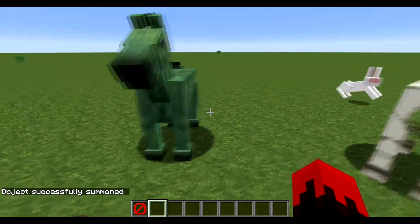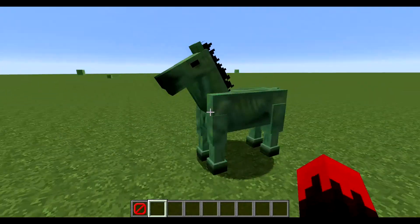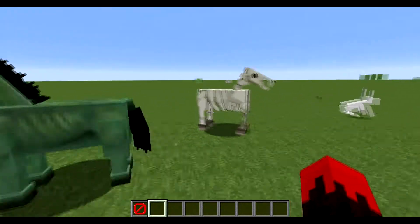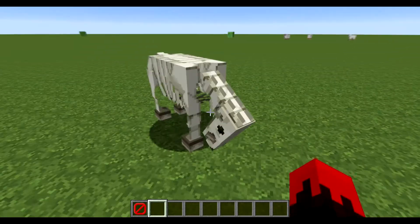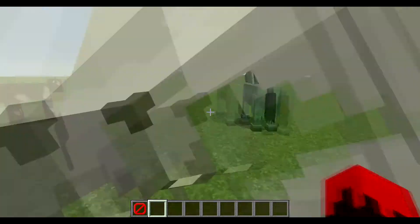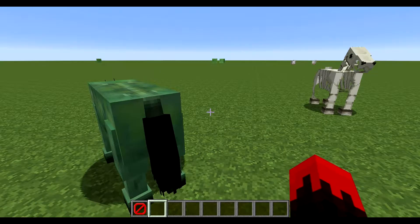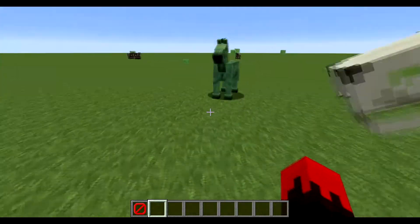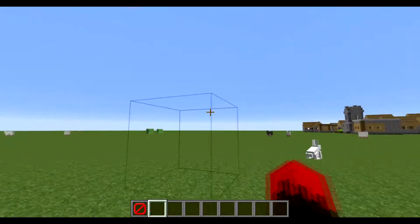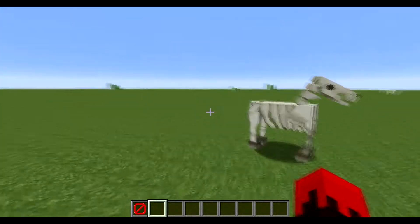The next two kind of got added in 1.6, but they didn't — like, they don't spawn naturally. The Killer Bunny, the Skeleton Horse, and the Zombie Horse. I'm guessing they were supposed to spawn in the Nether, but I'm not sure. It'd be cool to see a mod that adds these, because I really want to ride around on a Skeleton Horse. They can't breed or anything.